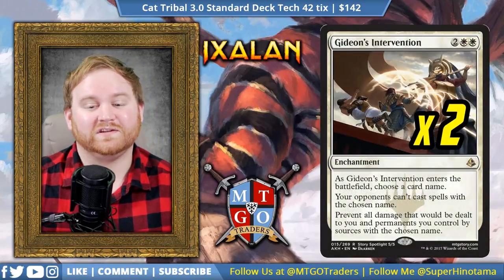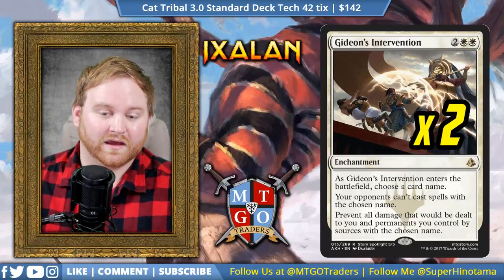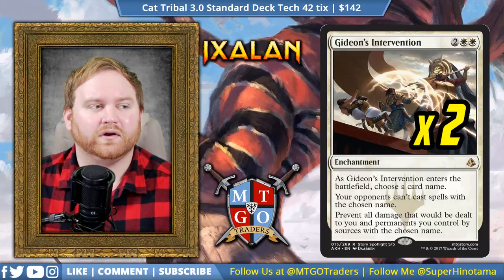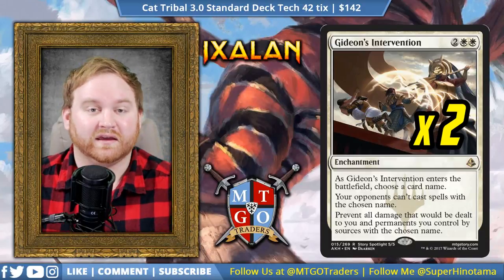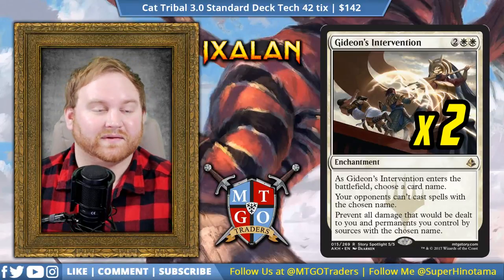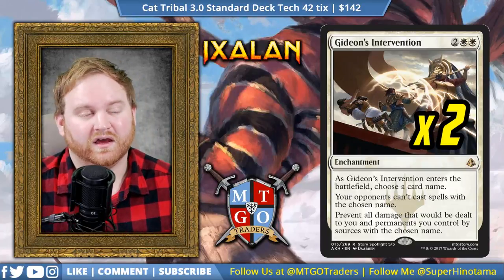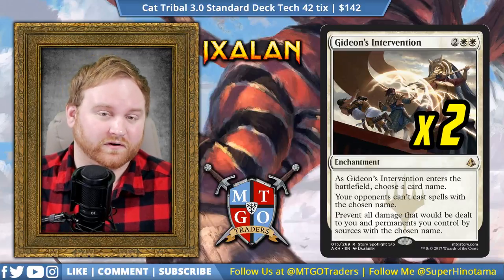Moving on, we have Gideon's Intervention — a 4-mana enchantment. As Gideon's Intervention enters the battlefield, choose a card name. Your opponent can't cast spells with the chosen name, and all damage that would be dealt to you and permanents you control by sources with the chosen name is prevented. Gideon's Intervention is a pseudo removal spell for the Scarab God — or any Vraska, Relic Seeker, Chandra, Torch of Defiance, anything we don't want cast. Since black-blue control has a hard time dealing with enchantments, if it does hit the battlefield, Gideon's Intervention is basically a straight removal spell against the Scarab God or Torrential Gearhulk. It's a fantastic card and might even be a 3 or 4-of in the sideboard.